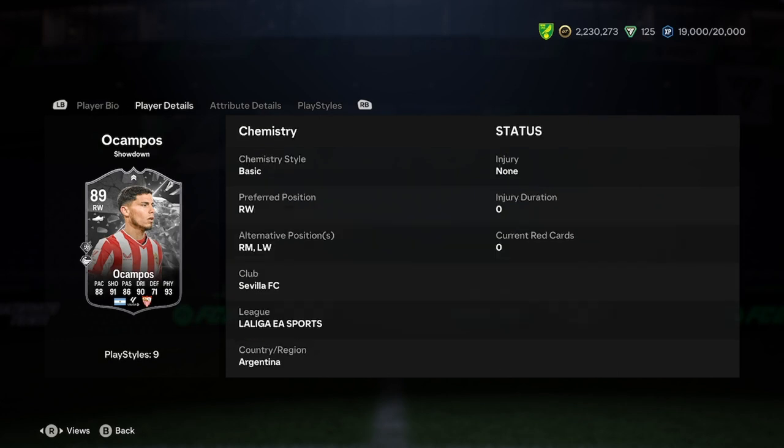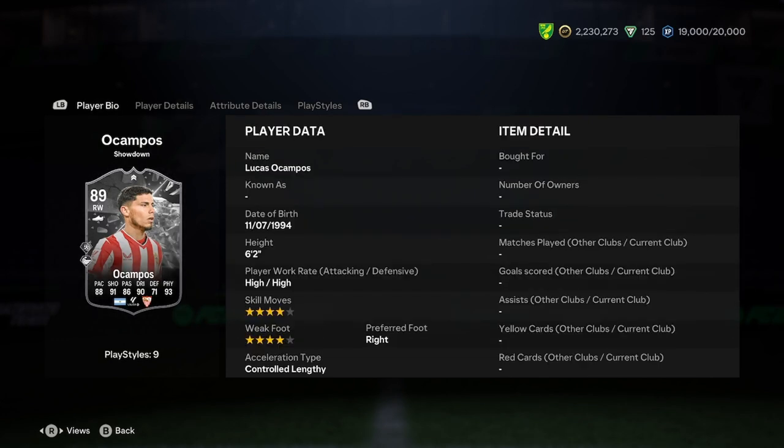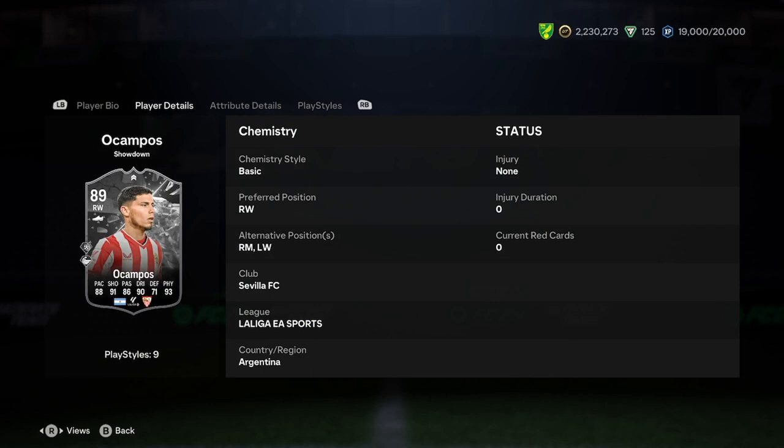He has got that high work rate and he can play on either wing. If you want someone who can cut in and get finesse shots off, then you've got a left wing player there for you. In terms of links as well, you could actually link him with the other card - that's actually not a bad shout. I haven't reviewed the other card yet, so I don't know if he's any good.